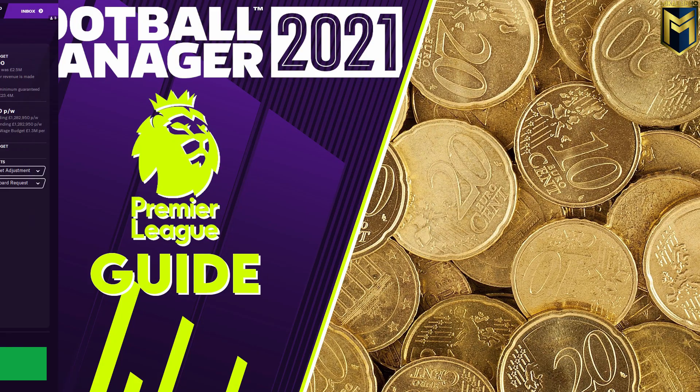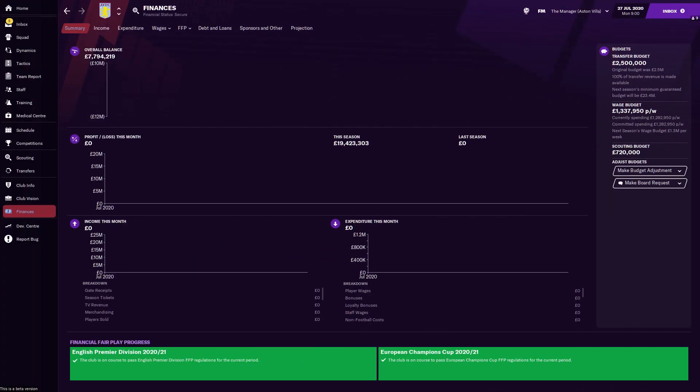Finances then — let's take a quick glance at the financial side of things at Aston Villa, and this isn't brilliant. An overall balance of seven million in the treasure chest basically means you will have to work with the squad you've got. If you want to strengthen the squad, you will need to sell first. Two and a half million in transfer budget won't get you anywhere in this market. You need to sell to get enough money to strengthen, but you do have a little bit of wage budget to work with.